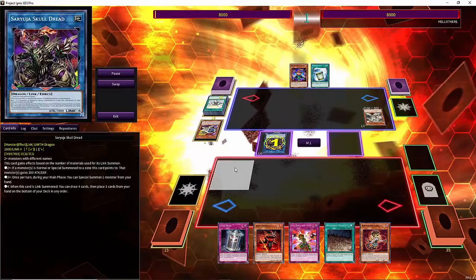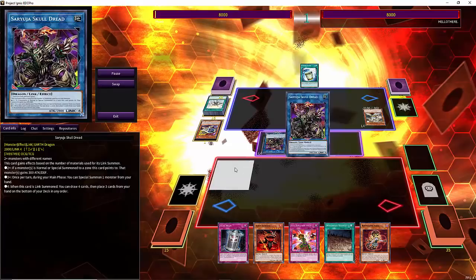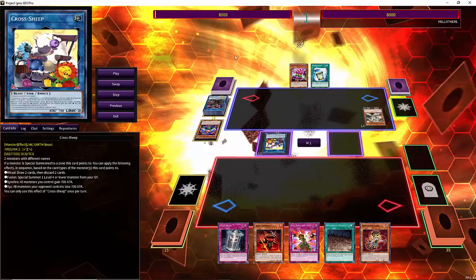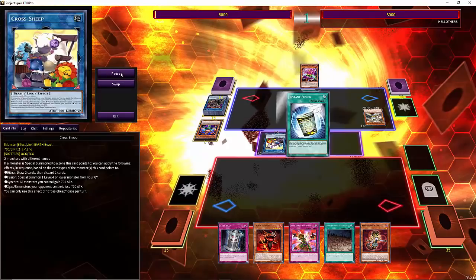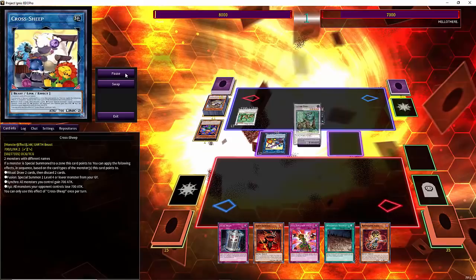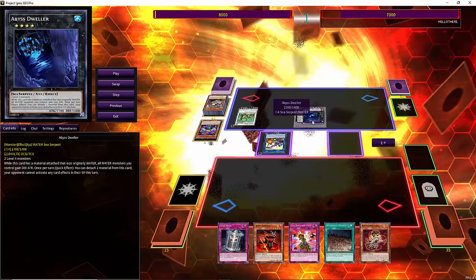He paired the Solar Recharge with the Lumina, I guess, but not really doing all that much. Gonna take the Saryuja and link it down into Crosscheap, which I also don't know if that was worth it. Goes for Instant Fusion — I'm guessing just for the rank four plays — and he gets a monster born out of it. Gonna go for Abyss Dweller.